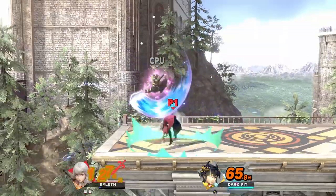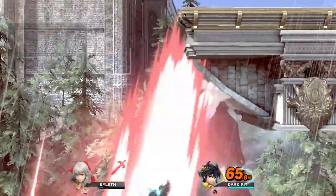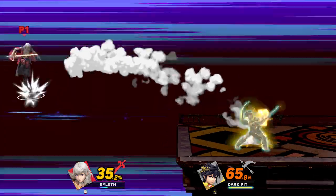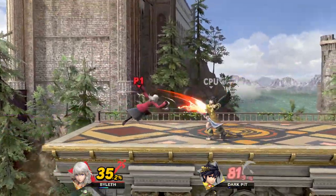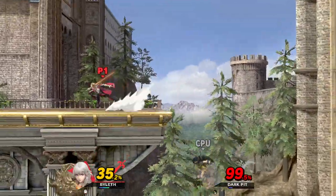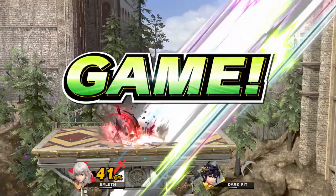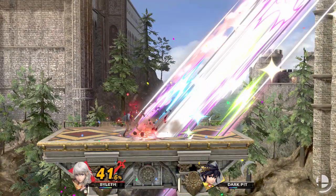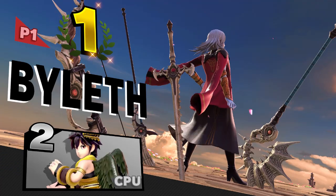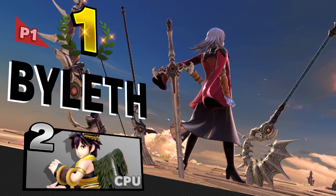Oh, I wasn't trying to use my final smash — I was trying to use my neutral B. He bounced me off the wall! I was hoping that would hit — let me hit you with this charged bow. Oh I got him with that! So Byleth from what I can tell has a lot of kill potential. Oh, that's a cool menu screen pose with all the weapons — look how dramatic with the petals, that's nice.